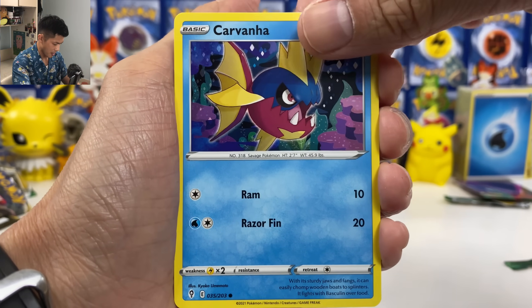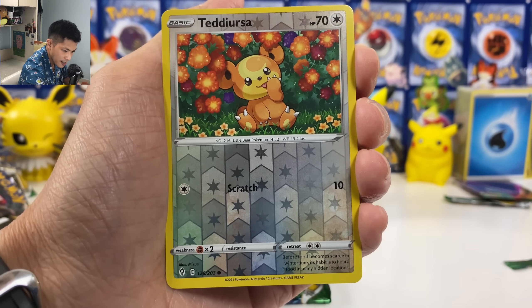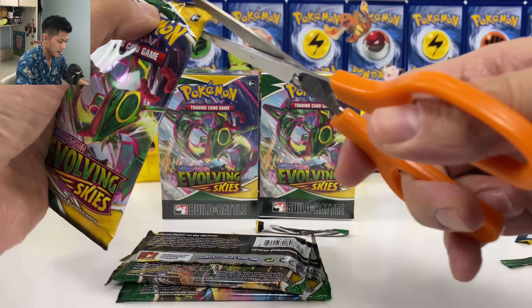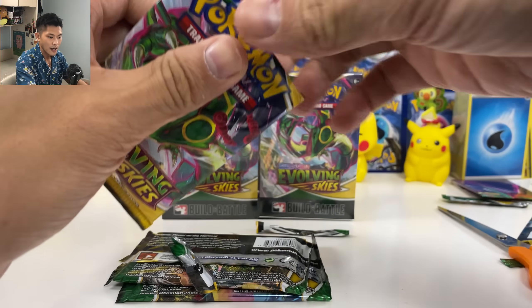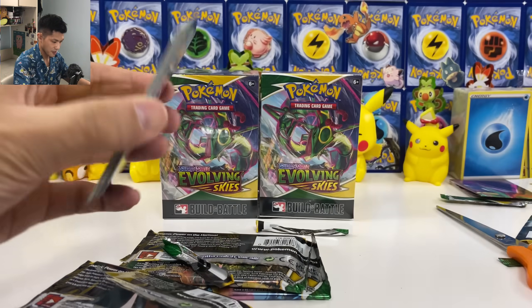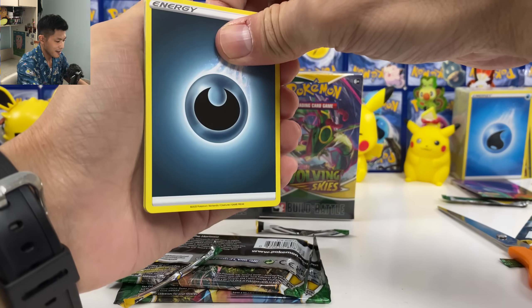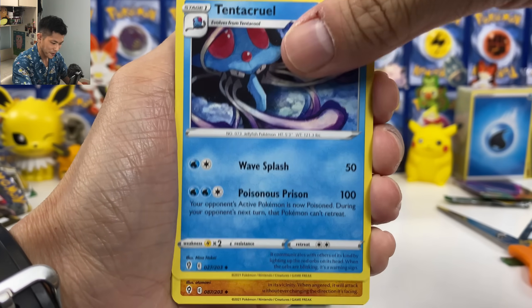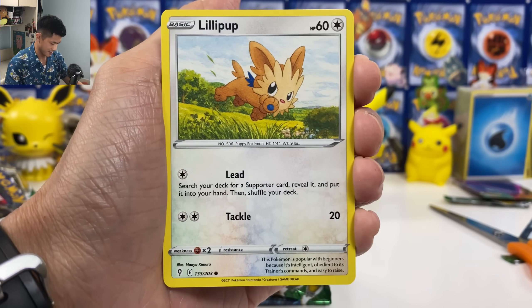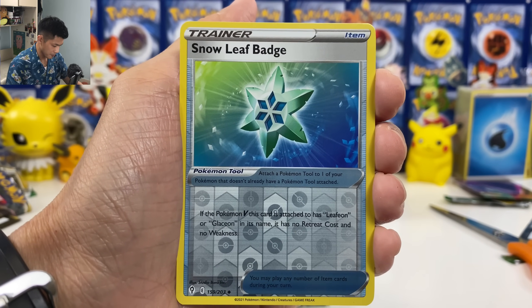Slakoth, Flabébé, Karrablast, Mareep — neat Mareep — Teddiursa, Reverse Holo, and we got Drampa. Another green code. Give me a VMAX — why is it so hard to pull one VMAX? Where is my Sylveon VMAX? Lilligant, Amoonguss, Tentacool, Pumpkaboo, Reverse Holo, Snover Badge non-holo, and Sharpedo.